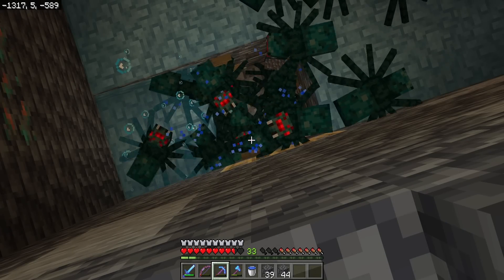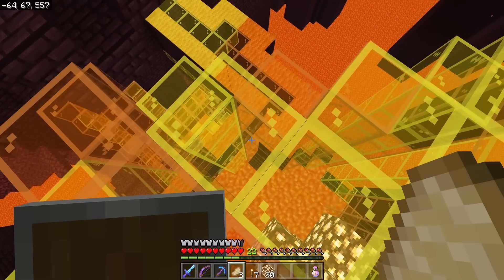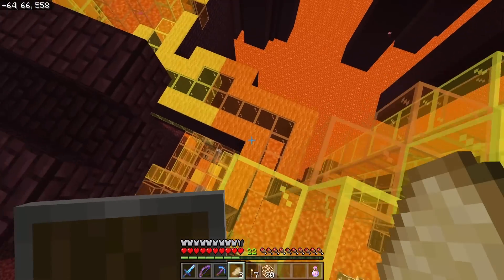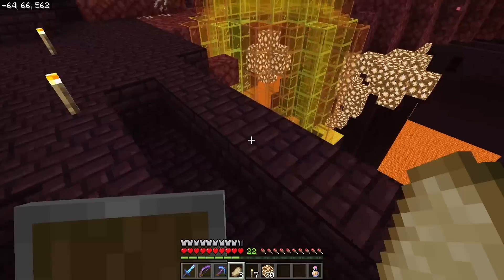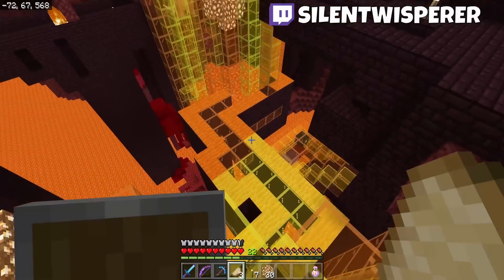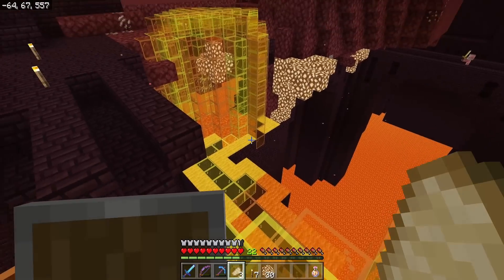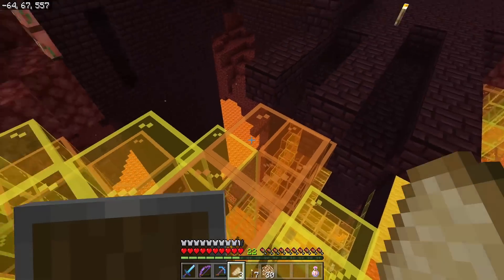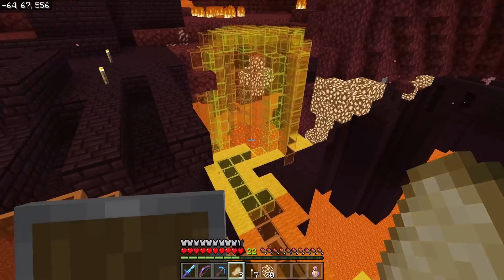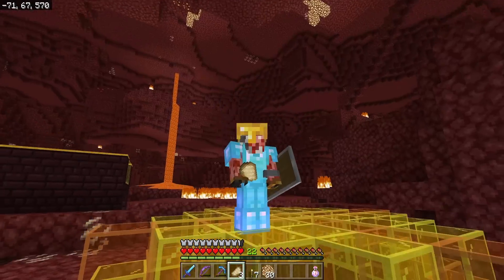I'm going to grab some materials, and then let's fix that blaze farm. We were trying to use lava streams previously to move all the blazes, and that is just incredibly slow. It technically works, but it's not quite up to my standards. So we're going to tear down all of this stuff in between these two little glass cylinders that we built. We're going to have a minecart conveyor belt going from here to there, and then a flying machine as well. The kill chamber is going to be right there in the corner. It's a little hard to explain, but I did build it up in creative, so let's go check that out.